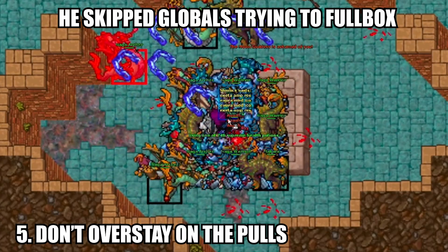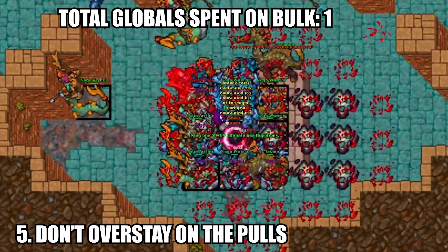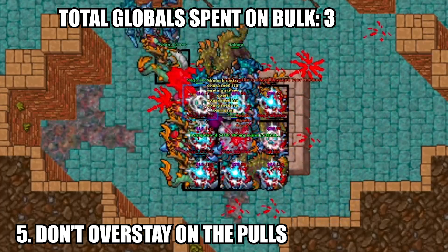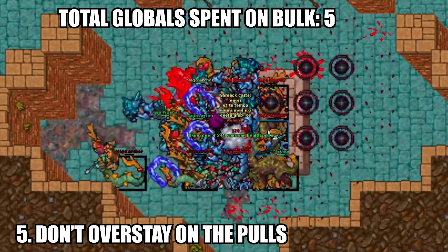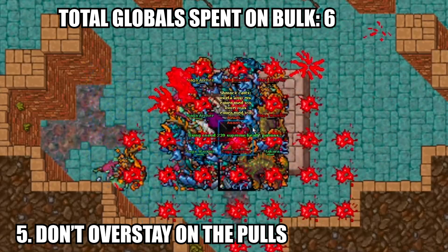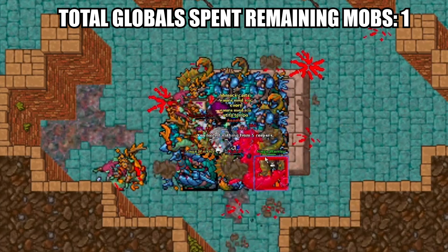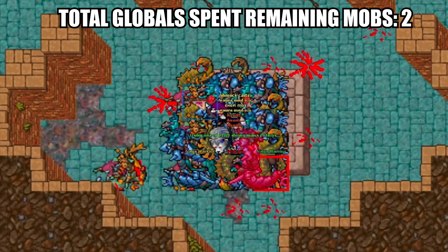Point five of improvement would be to be really careful about how many cooldowns you spend after the bulk of the pool dies. In this example, you can see that our friend stays almost the duration of an entire box just for three mobs. Do this enough times and you will make way less XP than you should.